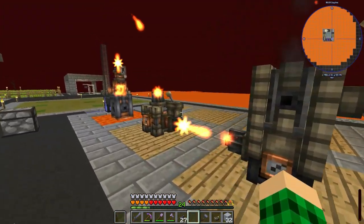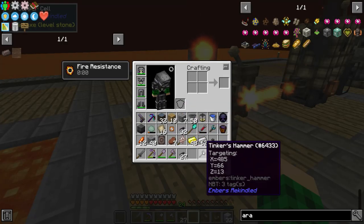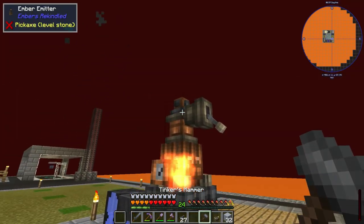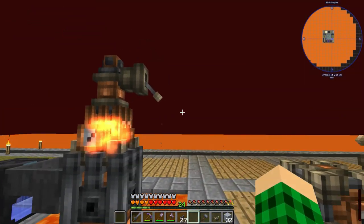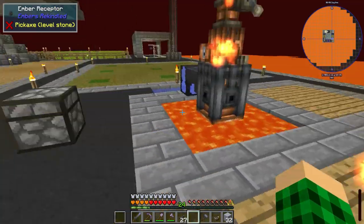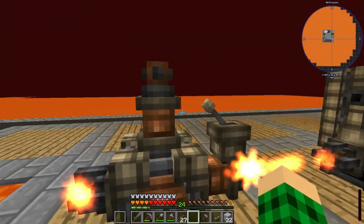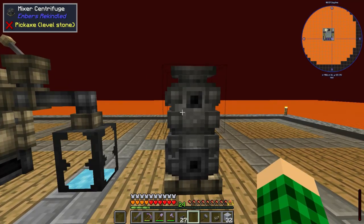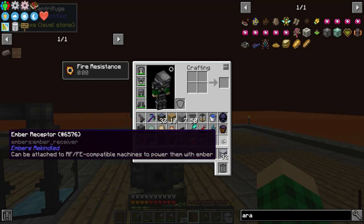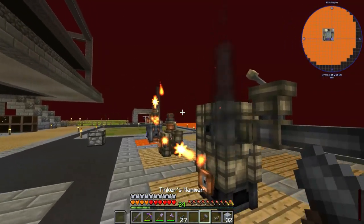I'm probably going to put the ember receptor on the side of the centrifuge. Let me hook that up — there we go, now it's going to be hooked up. Then we can put another ember emitter and receiver. I need to read the book on where the receiver has to go. This is the mixer centrifuge: each face of the bottom is its own tank. When fluid is pumped in in a particular combination and the top block is given ember, a molten alloy will be created, which can be pumped out of the top block. So we can put an ember receptor right there and link it up.